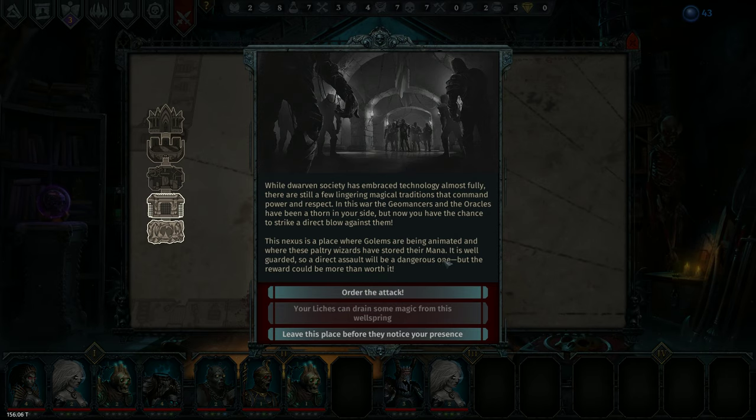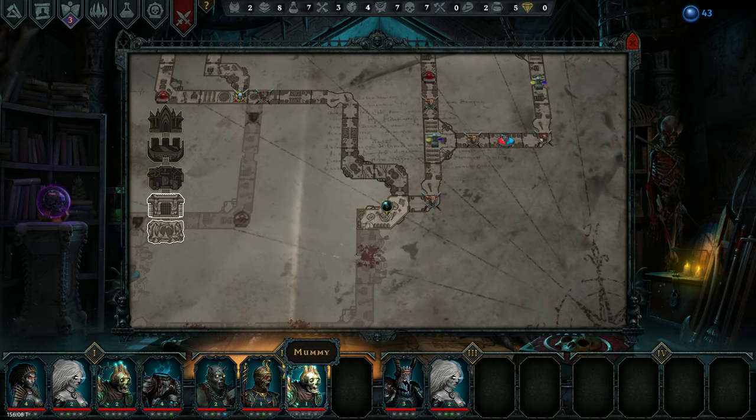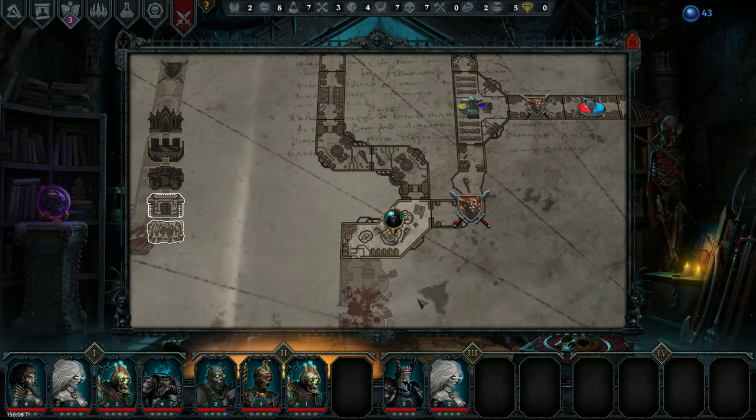We don't want to attack with this group. The quest flavor text reads: while dwarven society has embraced technology almost fully, there are still a few lingering magical traditions. The Geomancers and the Oracles have been a thorn in your side, but now you have a chance to strike a direct blow. This nexus is where golems are being animated and where these paltry wizards stored their mana. It is well guarded, so a direct assault will be dangerous. Actually, I guess maybe it's better to bring a full group. I tend to bring trash groups to those quests, but maybe I will have to rethink that.